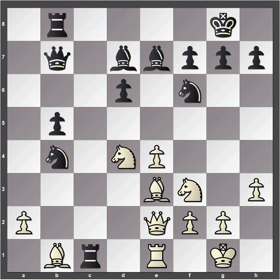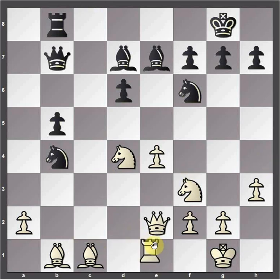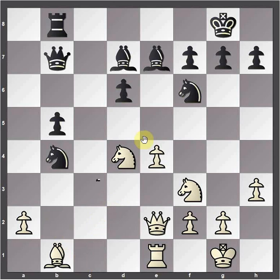So rook takes c1 is played instead, and white goes bishop takes c1. It may look a little strange — why not take with the rook and put it on an open file? But white wants to redeploy the bishop to the b2 square, which will be a better diagonal for the bishop. Knight c6 played — the knight wasn't doing so much anymore, so it moves back where it's controlling the center more. Bishop b2 as planned, knight takes d4, knight takes d4.